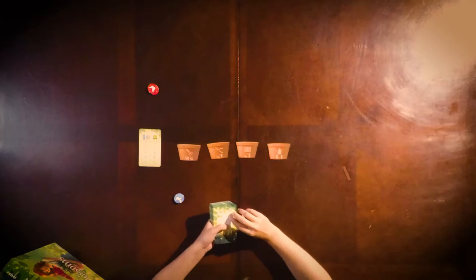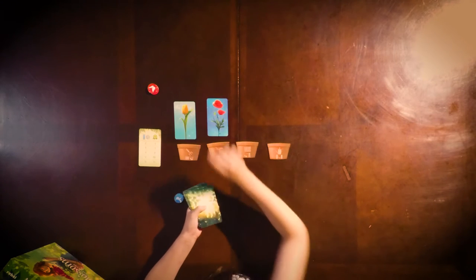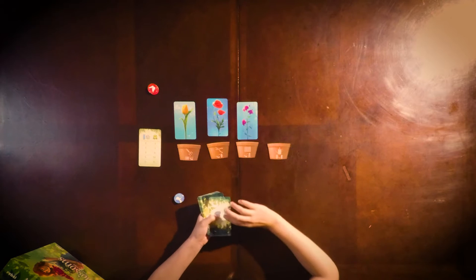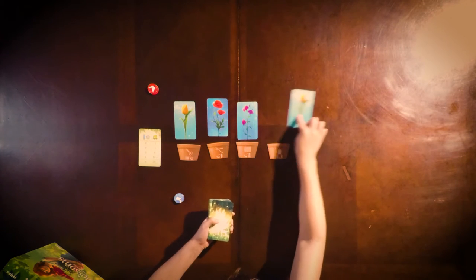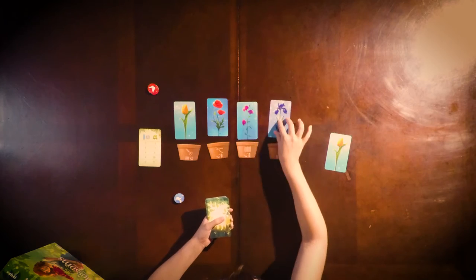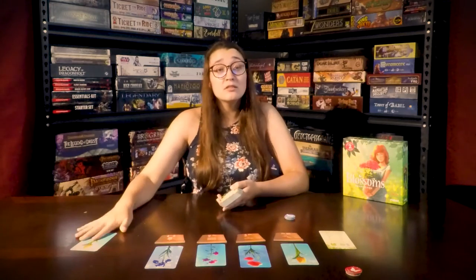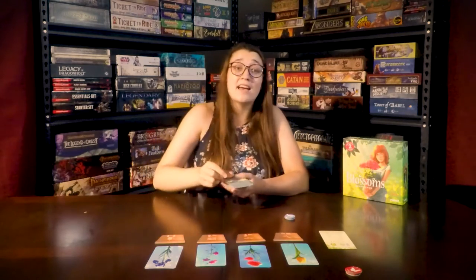Shuffle the deck of cards. Deal a flower card face up into each flower pot. If the same flower that has already been potted comes up, discard that card and draw a new one. At the beginning of the game all the flowers want to be different. Re-shuffle the discards back into the deck.